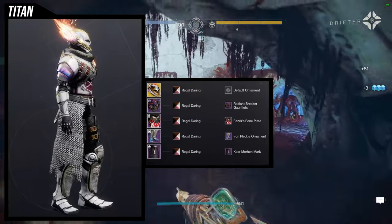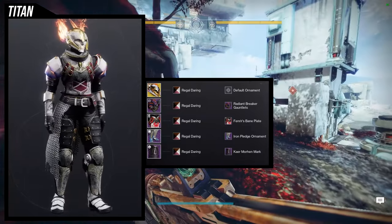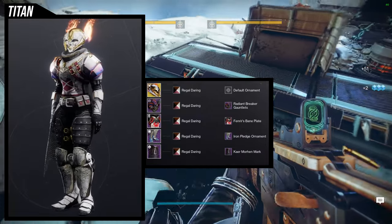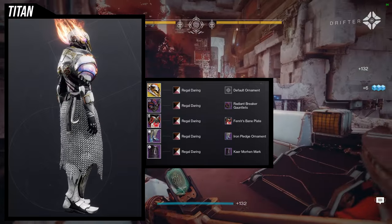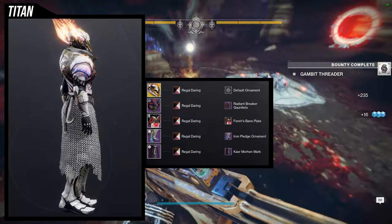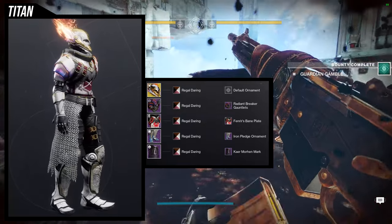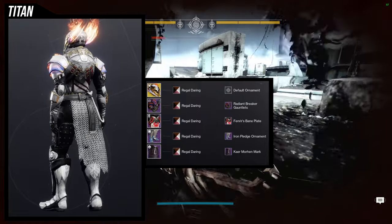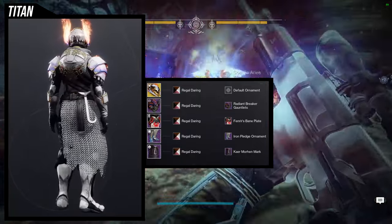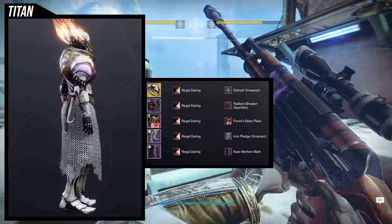The next set uses the Iron Plage Ornament, which is funny considering it's the new look I used for the previous set. But I'm going to be honest — this is the weakest one in the video. It's not bad by any means, but I would switch some pieces around, specifically the boots. For the helmet, Lorelei Splendor default look. For the arms, Radiant Breaker Gauntlets — I like combining those with the Lorelei Splendor for a little more fire. Fenrir's Bane Plate for the chest with the Iron Plage Ornament, and Kaer Morin's Mark. Shader is Regal Daring. My biggest gripe is I probably should have used the Fenrir's Bane Mark with the chest piece — it looks like it's actually combined with the chest piece. So if you want to take this look, use the Fenrir's Bane Mark instead.